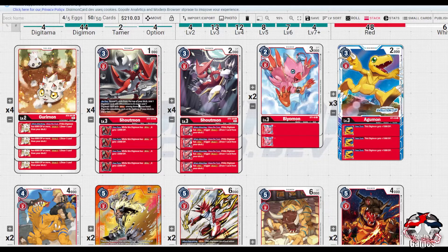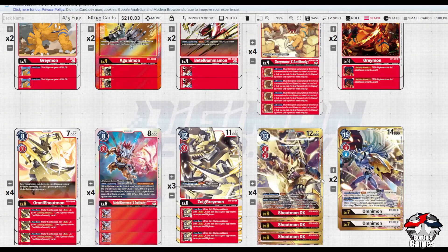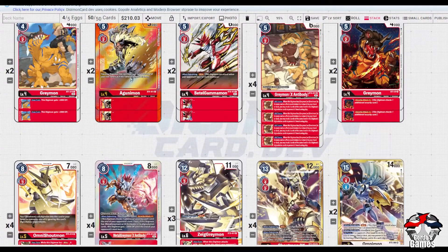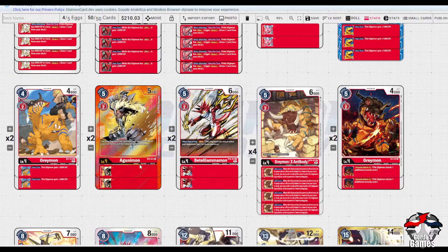Realistically, ideal stack-wise: Greymon, Shoutmon, this one for the 2k buff - we want to get as many buffs as we can. 2k will put Shoutmon to 14k, which isn't particularly the safest - Omnimon Alpha, Mono, X Ante things can crash with that easily. So we want the 2k to get to 14k, which is over majority level sixes but not over level sevens. Depending on how you play it, you can put this on the back burner for a safer line, giving Shoutmon DX 16k.